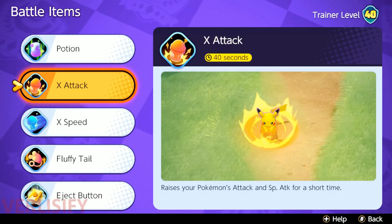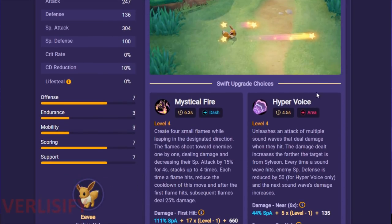Hyper Voice is a spammable ability. Sylveon's weird — you pretty much always want to be casting Hyper Voice because the low cooldown is what makes it so unacceptable. Yes, Mystical Fire gets cooldown reduction whenever it hits, but Hyper Voice just feels like it's pretty much always up. You're just yelling at them nonstop — it's constant.